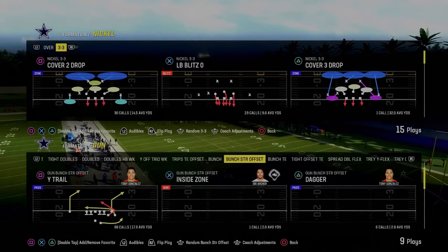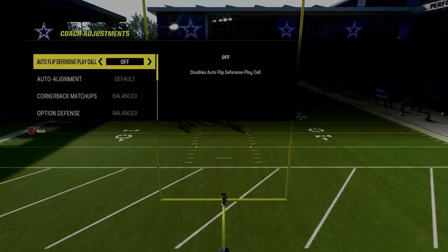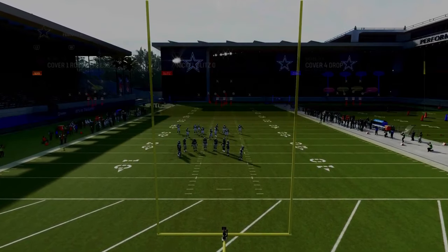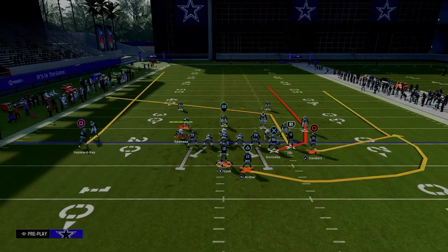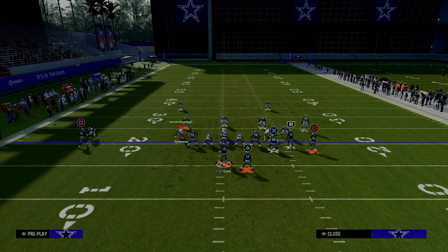Coming in at number two on our list is Play Durham out of the Gun Bunch Strong Offset formation in the New York Jets playbook. We're going to show you why this is one of the best passing concepts in all of Madden 24. It's really effective against man-to-man coverage — put your slot receiver on a slot apprentice post, drag your tight end, and put your running back on a streak or a wheel route.